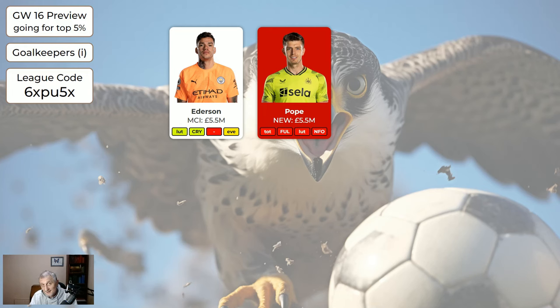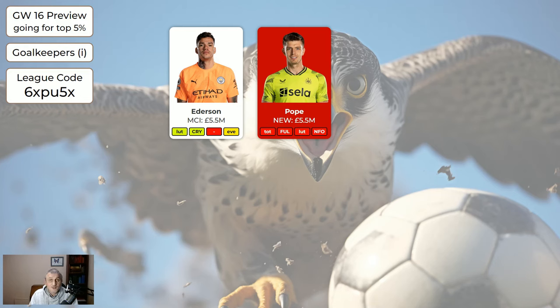Pope — we now know he's going to be out for four months or more. If you've got Pope, sell him. If that requires you taking a minus four, take a minus four, because he's only going to go down in price and you want to have keepers. Raya is okay but he had such a shocking game last night. Is he going to get dropped or rotated with Ramsdale? We don't know. We need to see what happens there.